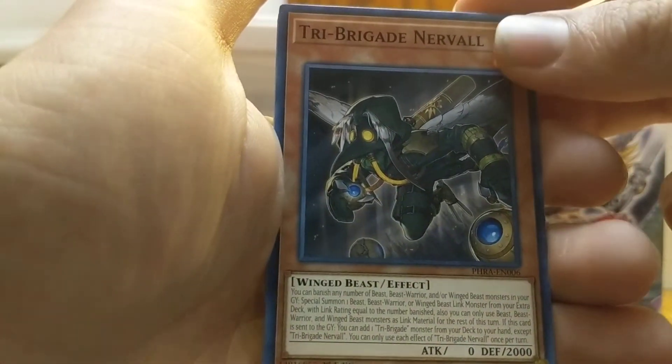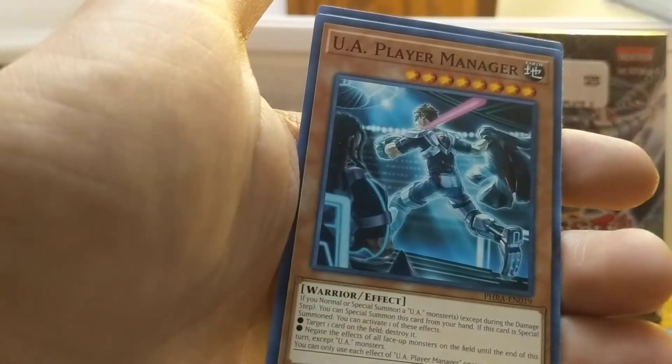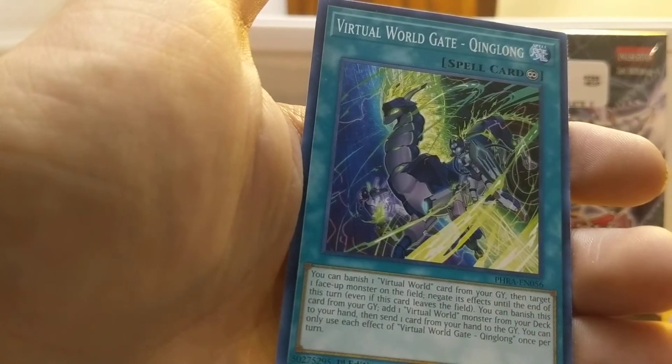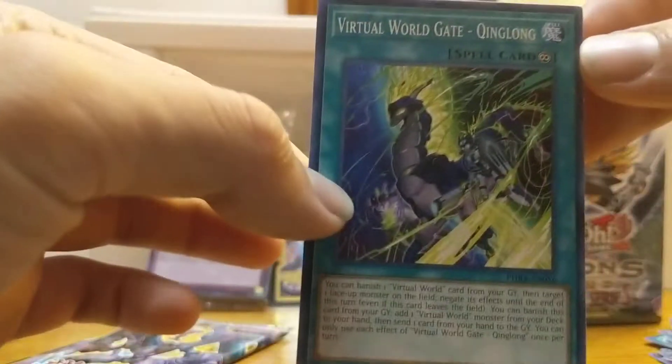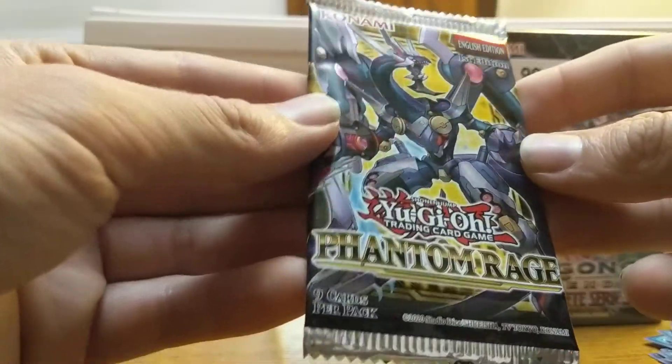Anyway, Tri Brigade Nerval. We got another Penguin Brave. UA Player Manager — we got a bunch of UA stuff. And then we got this other Virtual World Gate that we already got. And then on to the last pack.